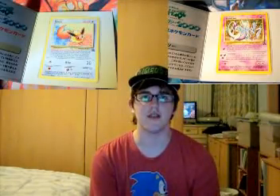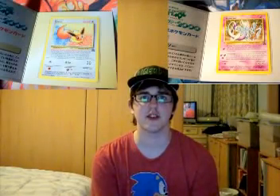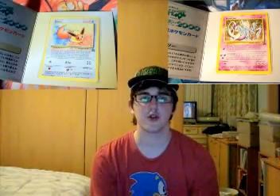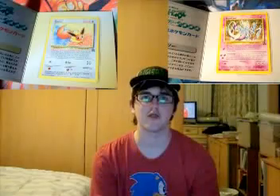The Eevee and Mewtwo were also released at the JR Train Rally campaign in Japan the year after the Meowth. While the Eevee became non-holographic instead of holographic, creating a much rarer variant, the Mewtwo was already non-holographic. However, some people have said you can tell the difference between the English and Japanese cardstock. But the only way to really tell that you have the Japanese Mewtwo is to buy it in the JR Train Rally packaging.